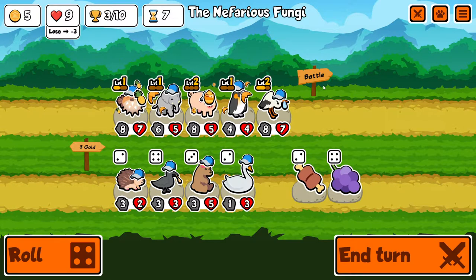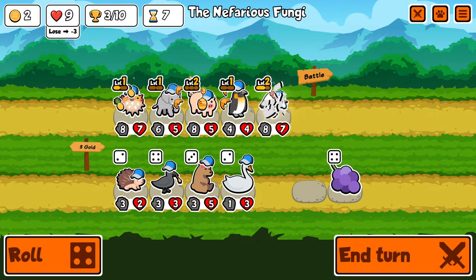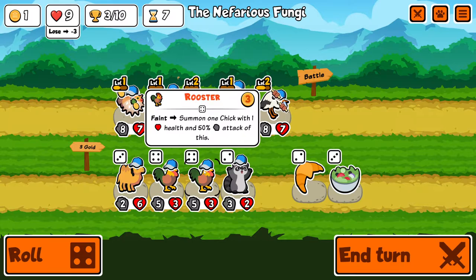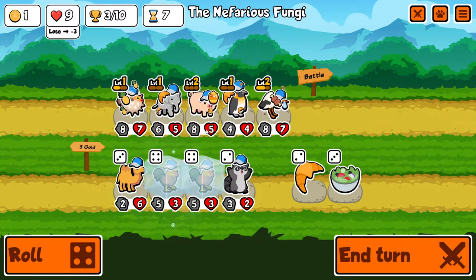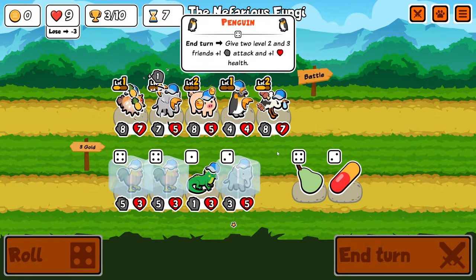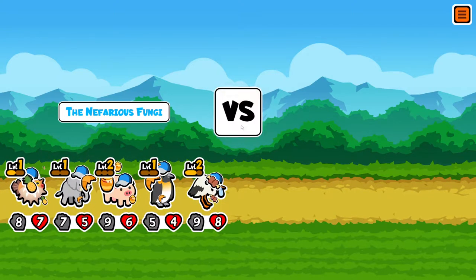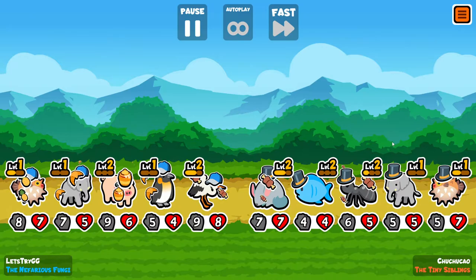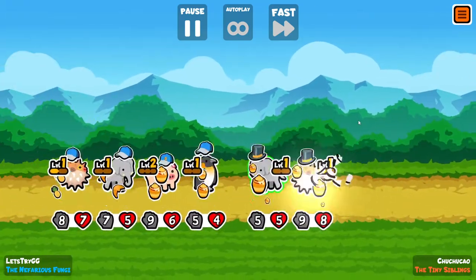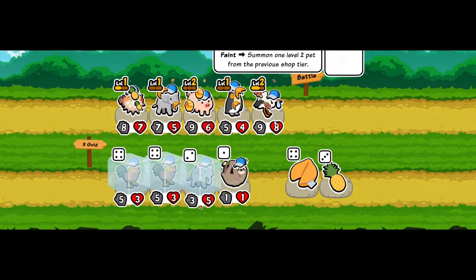Roll again. Meat's not my favorite but I'll take it. I could have frozen these though — those could replace the pig. End the turn. Pig's worth two gold when I sell it. The only thing that sucks is I have a lot of penguin stats into it. But if I'm trying to do anything summon-related, which I kind of am... four wins, let's go!